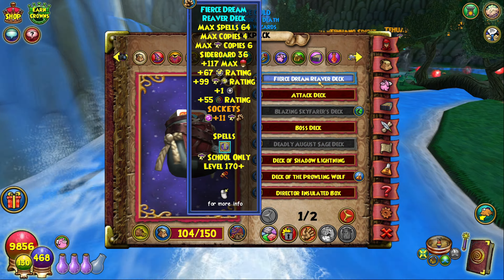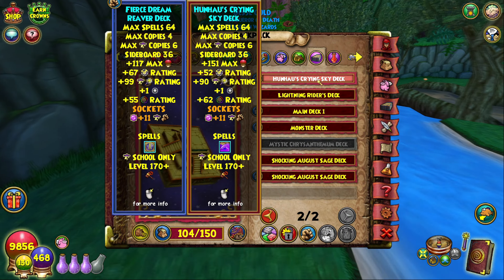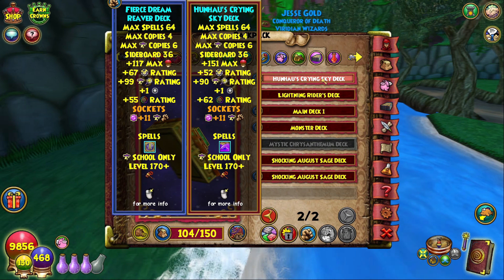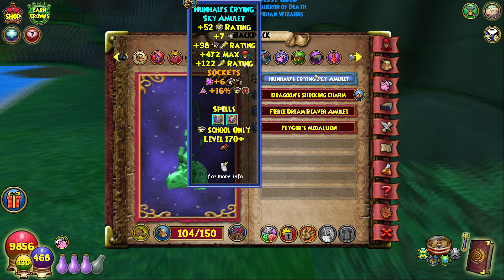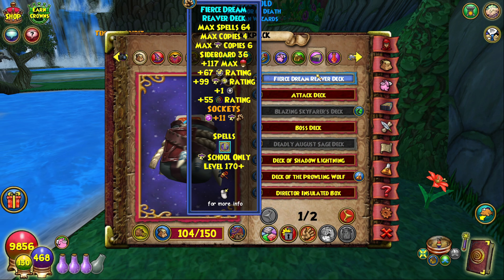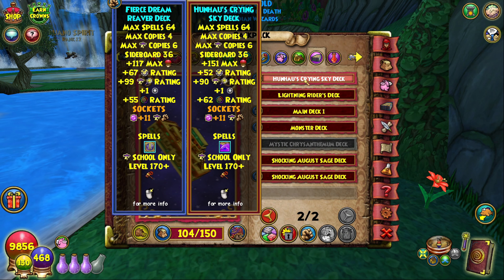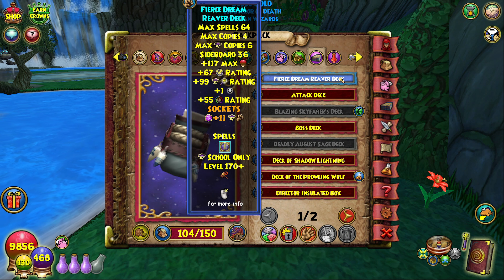For the deck, I just used the Reaver Deck. You can also go for the Hunao Crying Sky Deck, especially since you already have that Starblade from the Hunao Amulet — it never hurts to have an extra copy of Starblade. The Hunao Crying Sky Deck drops from High Priest Yutasha, and they drop the 160 versions, so you do still need to upgrade them to 170. The Fierce Dream Reaver Deck drops from Mr. Montgomery in the Doom Moon in Novus, in the Engineering Dungeon.